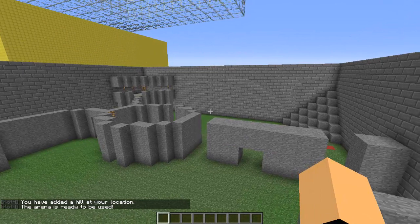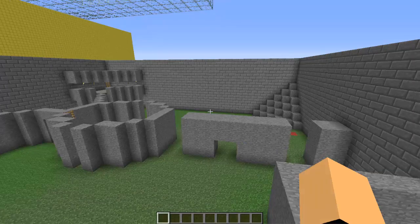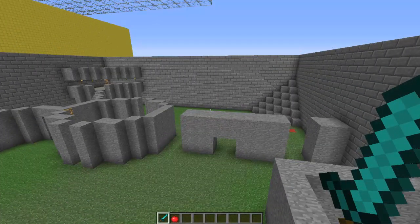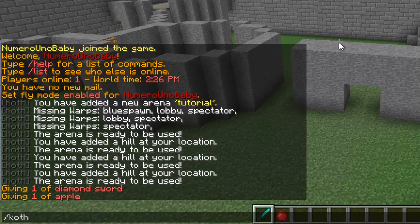Now we can go ahead and add some classes. When we add a class, it's based on what's inside our inventory. I'm going to put something in my inventory to make a class. I've added a diamond sword and an apple. You can add whatever you want, but once you have what you want, type /koth add class and then give the class a name.